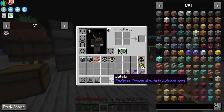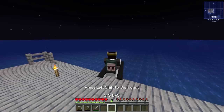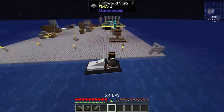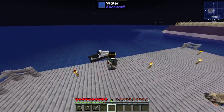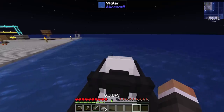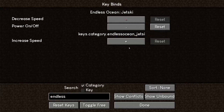The jet ski is from the Endless Ocean Aquatic Adventures mod. I assume we just put it down like a Minecraft boat and it acts like a very fast boat. I can spin to make the number at the bottom go up but I actually can't drive it yet. To fix that, go to Options, Controls, Key Binds, type in 'endless', and click the category.